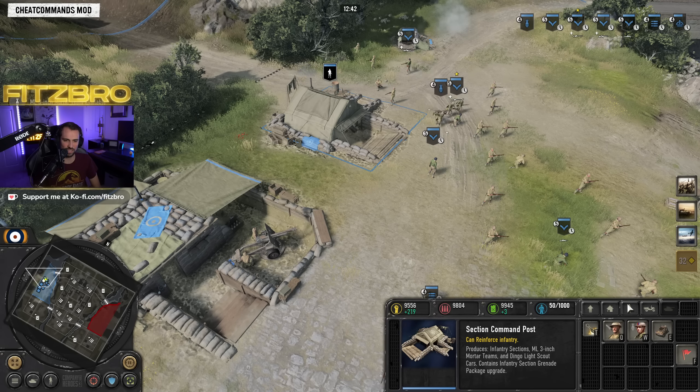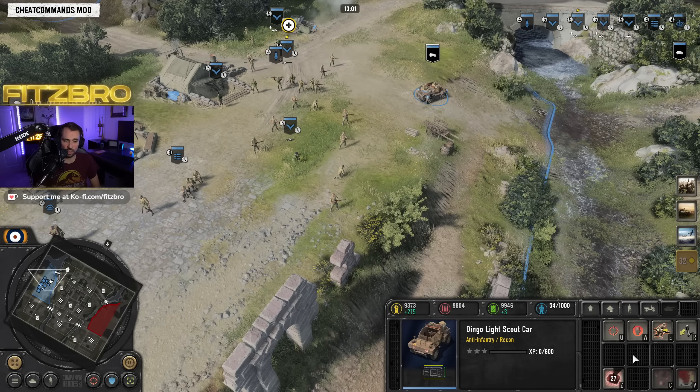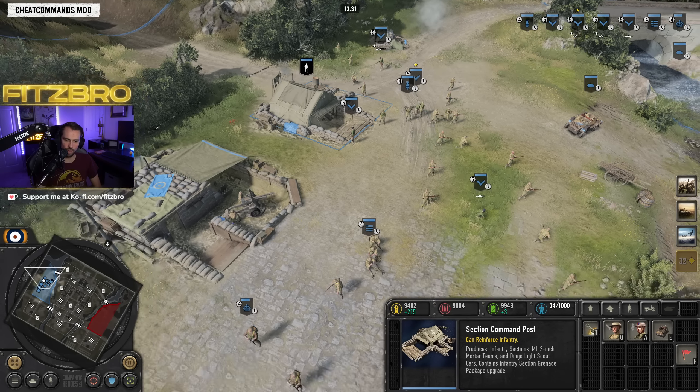Back at the section command post, there's also the mortar — nothing too fancy — and the Dingo light scout car. The Dingo is very vulnerable, so if you tend to forget about units on the map, be careful, because it dies pretty easily. It can distribute medical supplies out on the field and can call in a forward artillery barrage. Look at the range on that tactical map — pretty far. The British really specialize in calling in artillery, whether from infantry or vehicles, so pay attention to those special abilities. There's also the rifle grenade package with pretty significant range compared to other factions.